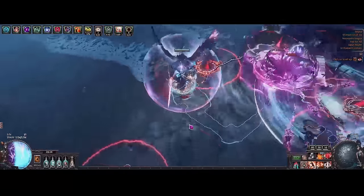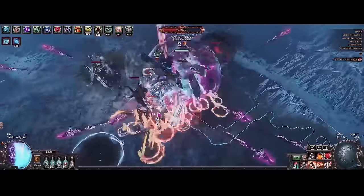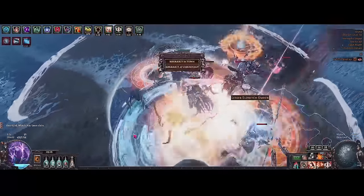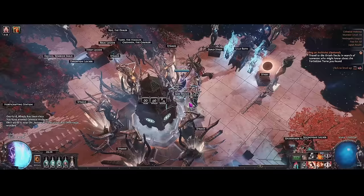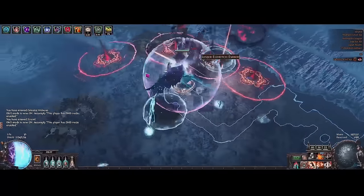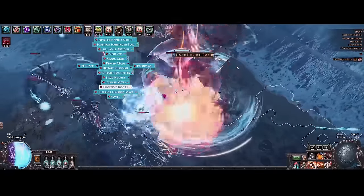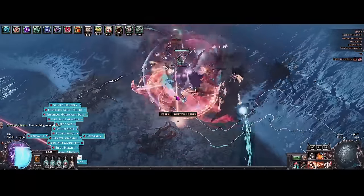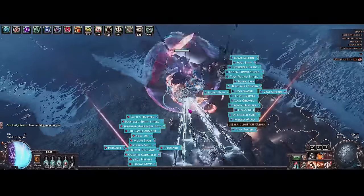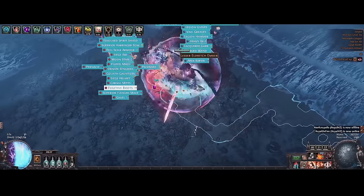In the endgame version of the build we stack a lot of Life or ES Regeneration — I'm at about 2k ES regen, and endgame versions go all the way up to 6k. In this fight there are three degens from the Fjord: the Shaper Beam and ground degens. We want to kill the Shaper first. We killed one, then finished the fight. Almost died — got stuck in the Elder Pool, which was unfortunate. After that we kill off Elder/Eater. Now it's just Cortex, and Cortex is pretty easy.